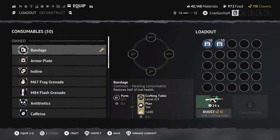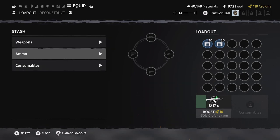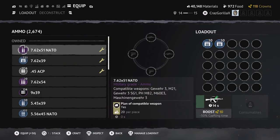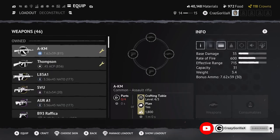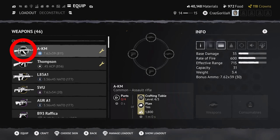For consumables, it's basically the same premise as with the weapons. Ammo is just a bit different — you can't craft ammo using parts. You have to have the plan in order to craft it, otherwise you'll just have to get it from looting in-game. You can see the number of how much of that weapon you have.